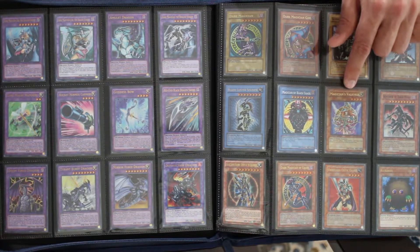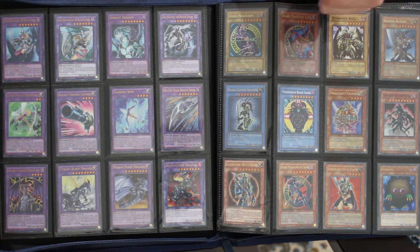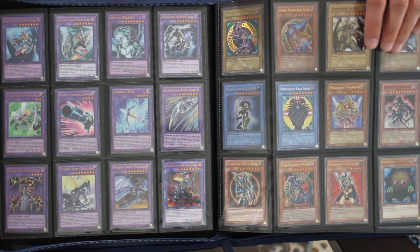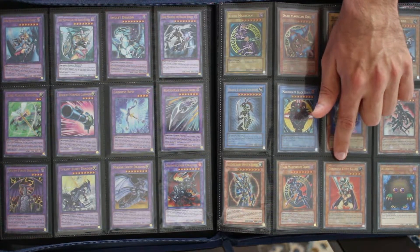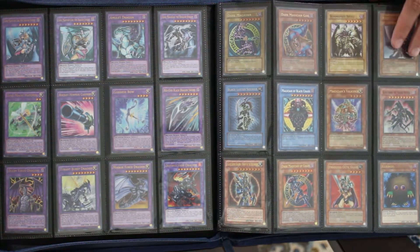I also put Valkyria and Sorcerer of Dark Magic here because Sorcerer of Dark Magic will mirror where Blue-Eyes Shining Dragon is later on, since it's also from the same non-canon movie. Magician's Valkyria just kind of ties in with the magician aesthetic with Dark Magician Girl. However, I may swap this out with Breaker the Magical Warrior. I have the Master Collection, Dark Revelation, and Legendary Collection versions. This one is actually the ultra from one of the Dark Revelations — so it's kind of a unique printing, which I was attracted to.